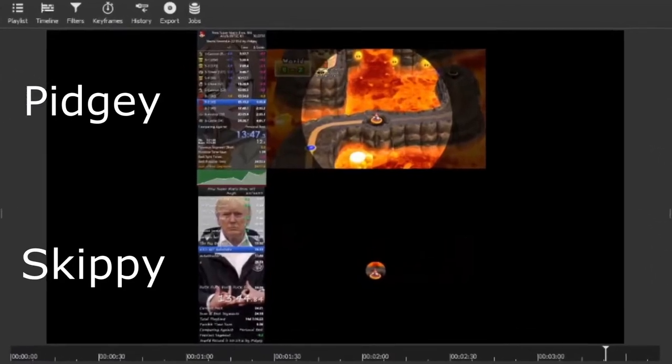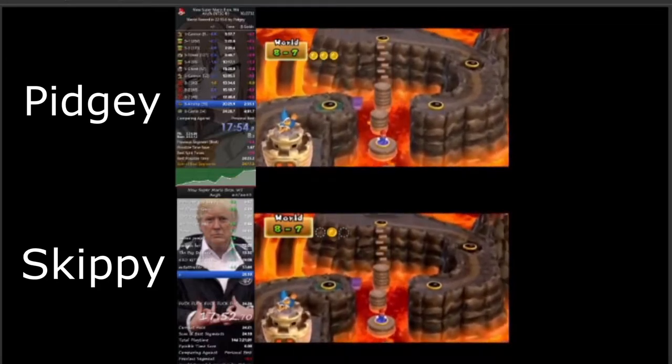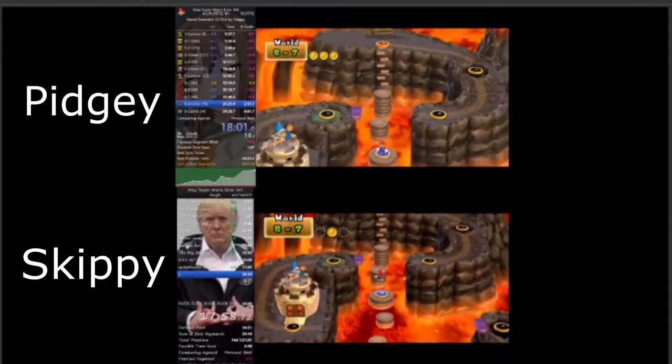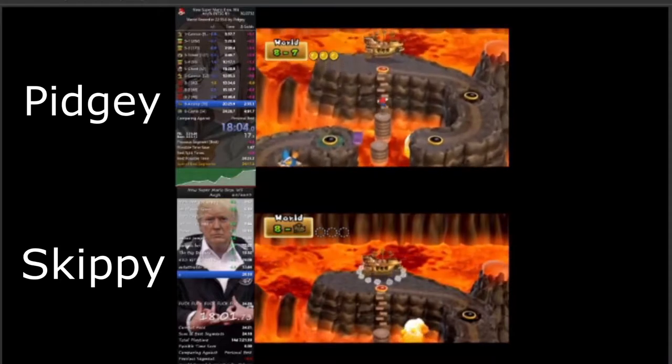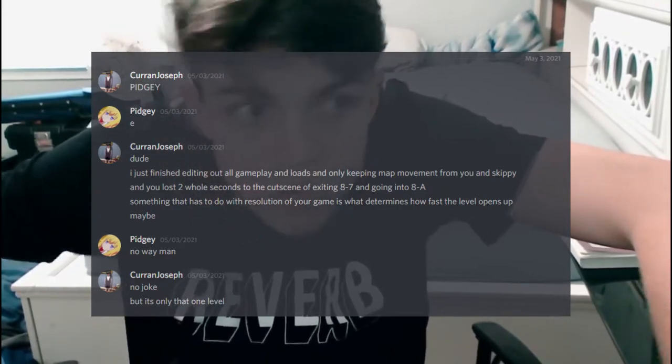All overworld map movement was within frames of each other except one: the cutscene after completing 8-7. There was a 2 second difference between Skippy and Pidgey. I immediately contacted my home slice Pidgey and informed him on what I found. It was still unknown for the exact reason on why Skippy saved 2 seconds over Pidgey, but I had a theory.